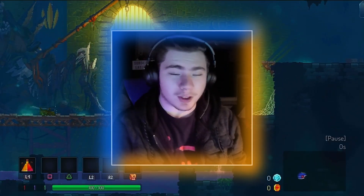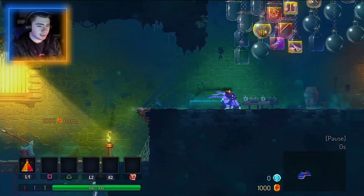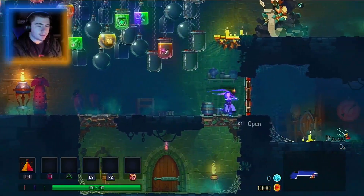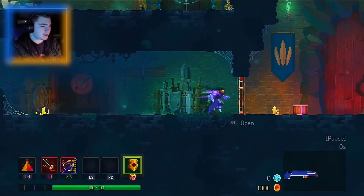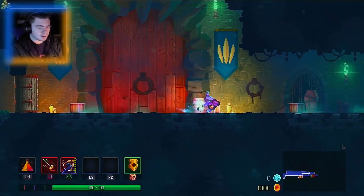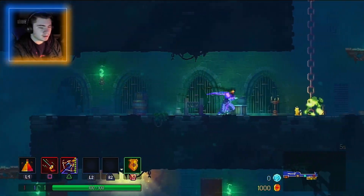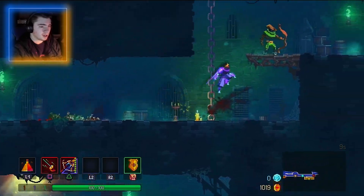Hello everyone and welcome back to another episode of Dead Cells. Along with the Binding of Isaac, it's been a while since I've recorded this. I'm a little out of practice, but hopefully we can make a little bit of progress. The Rink Deer - not the greatest weapon in the game, not my first pick, probably not even my second. Maybe not third.